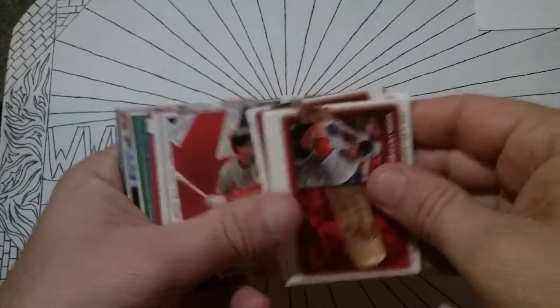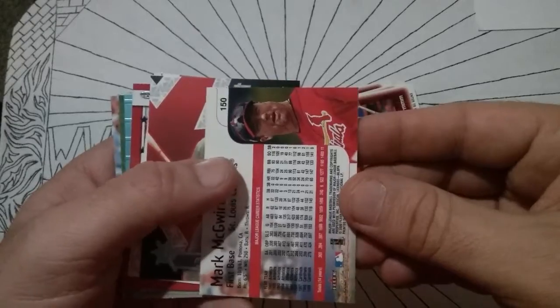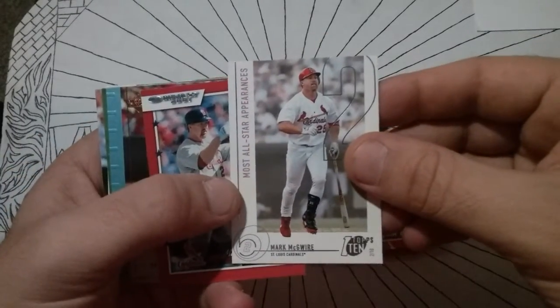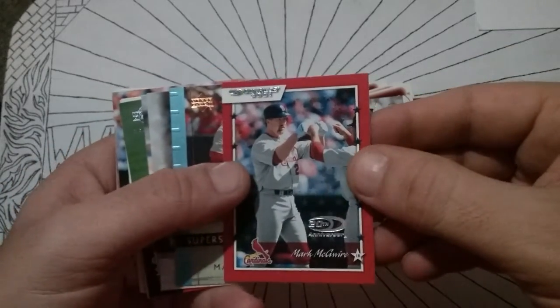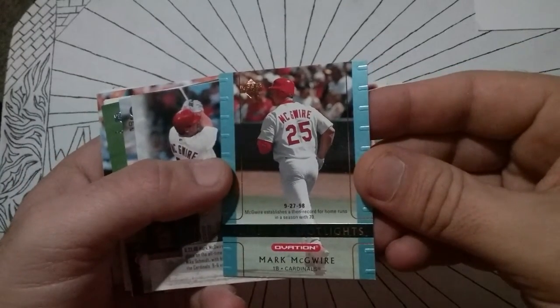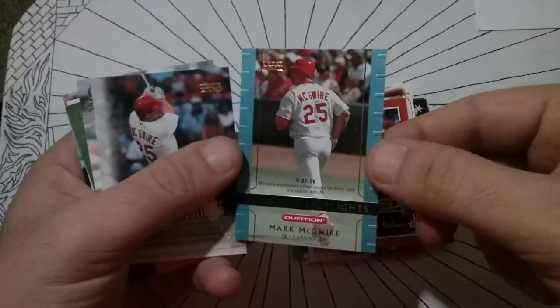O1 Donruss. Fleer Impact, and that one's a 2000. Another Top Stars — I love that set. Most All-Star Appearances at 11. It says Roberto Alomar at 12 above him but McGwire's got the most now. The 20th anniversary card — McGwire establishes a then-record home run season at 70. I remember watching that game where he popped 70 — that was awesome.